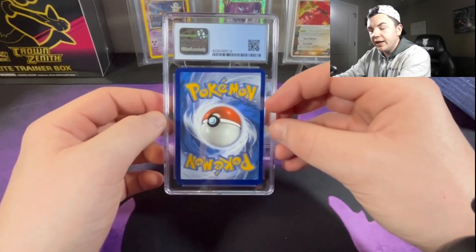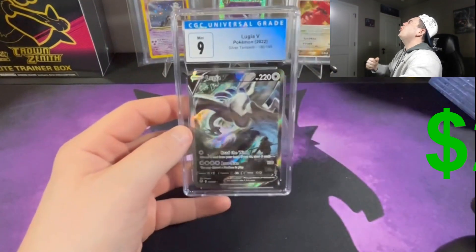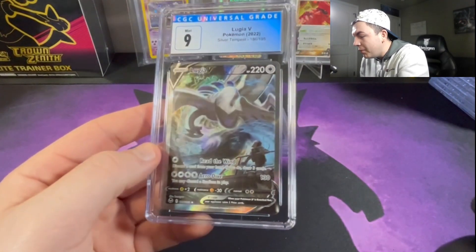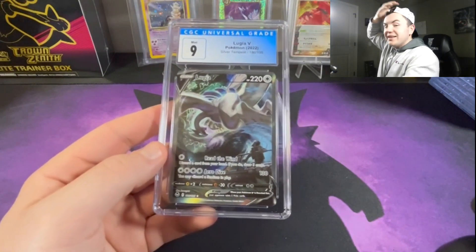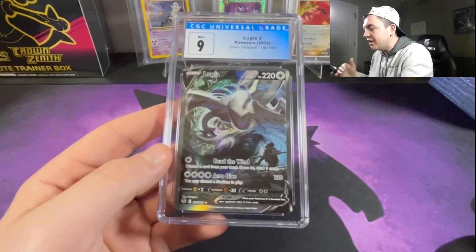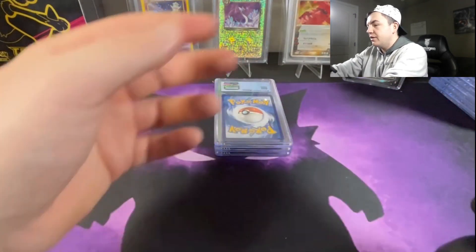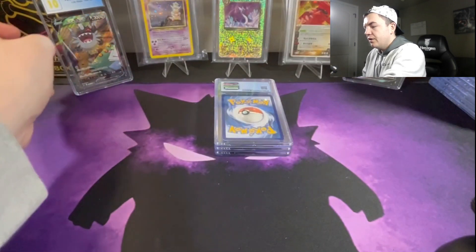Next up we got the Lugia V altar at a Mint 9 — look at that card! Oh my gosh, if we'd had a 10 on this card we would never sell it, we would never sell it. Look at that card though — the Lugia altar is probably the most insane card I have ever seen or pulled out of a pack.